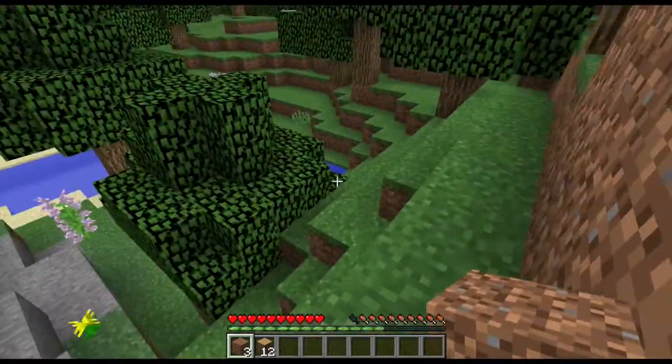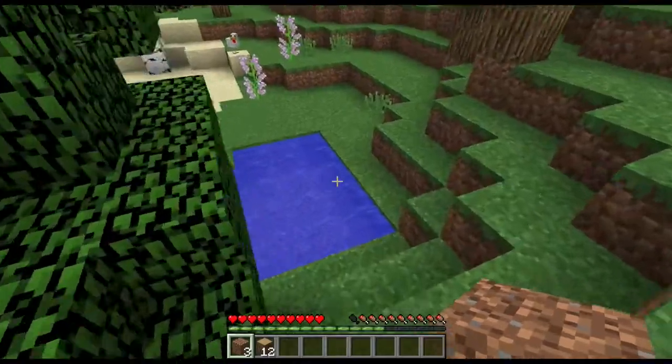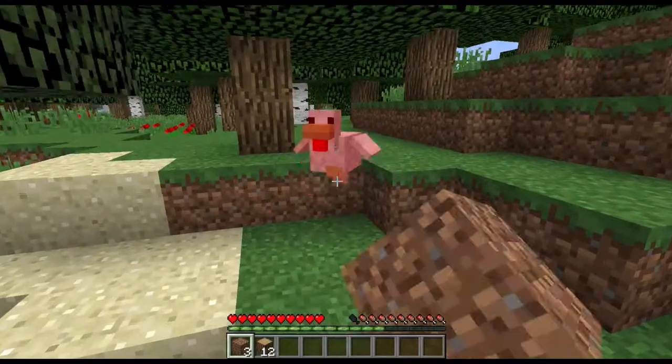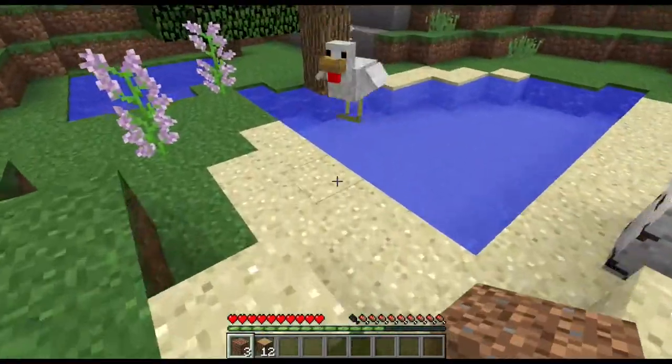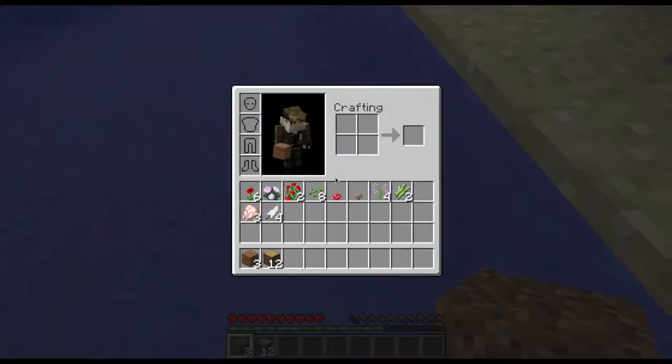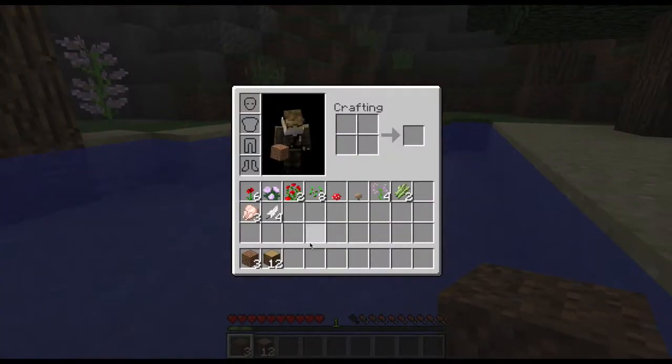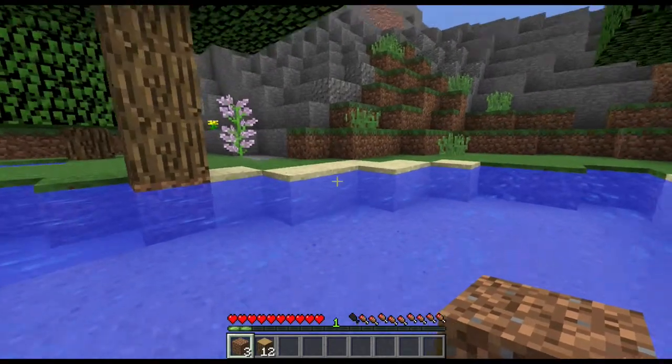As we've been fighting, punching, and running we've used up some energy. You can see we have a hunger bar down here which has slowly decreased, and we also have a health bar. If we have a full hunger bar it will restore some health.